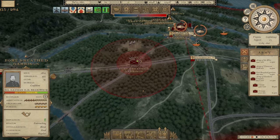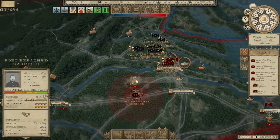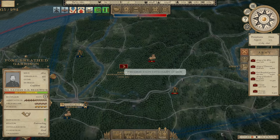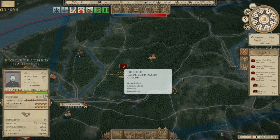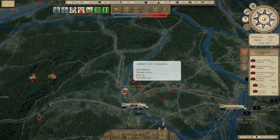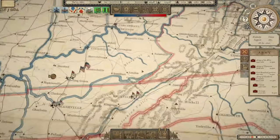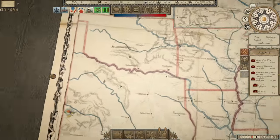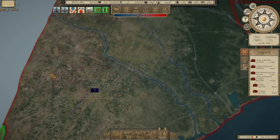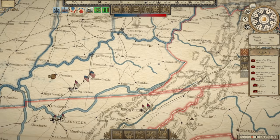I'd like to send the Army of the Kanawha out to deal with them, but I just can't right now. I don't know why this garrison is showing up as an army — I'll have to figure that out. The British have two armies in Pennsylvania: the British Expeditionary Corps, 26,000 strong, headed toward Pittsburgh, and also the Army of Canada, 19,000 strong, which looks like it just fled from Philadelphia. And then there's a French Army somewhere in Texas, headed toward the Western Theater.